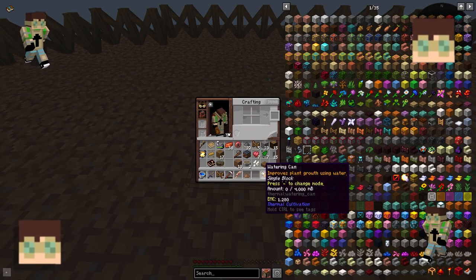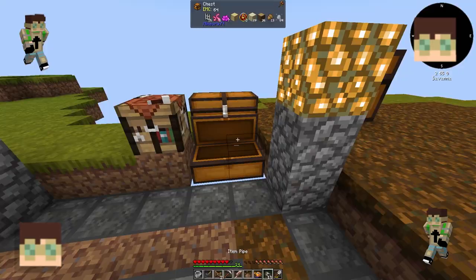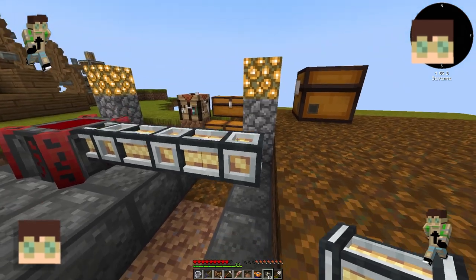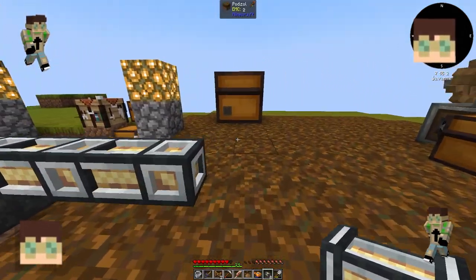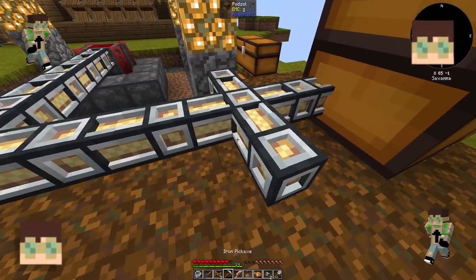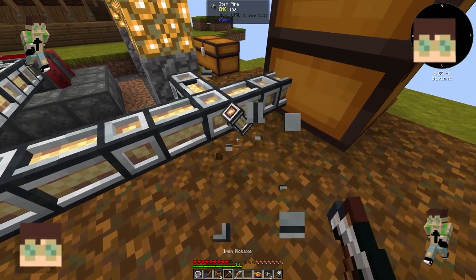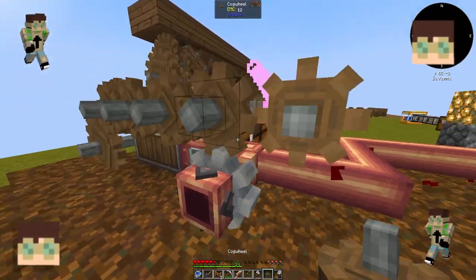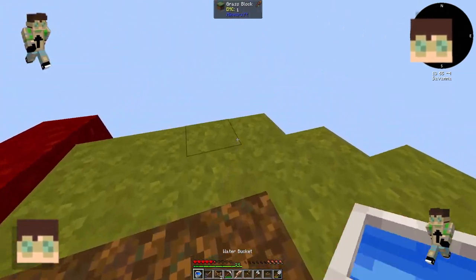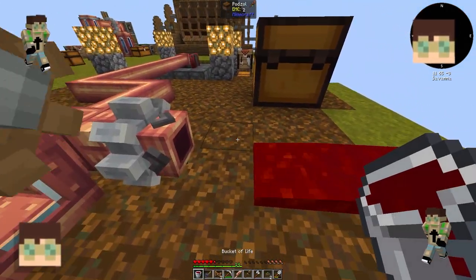I also decided to make a cool watering can, because it looks like the thing from Stardew Valley, and Stardew Valley is a very cool game. I then decided to use what I had learned from the cobblestone generator by automating how, if I put an item in, it automatically comes out into the blood altar. I've now found a way to put it into my colossal chest storage.